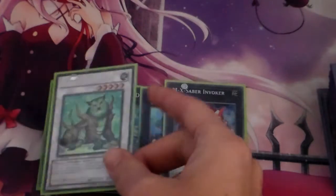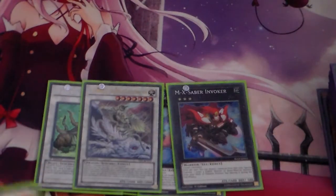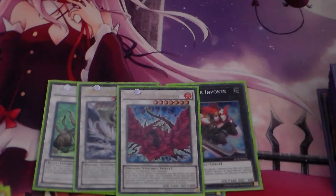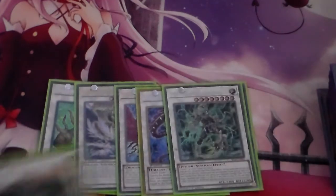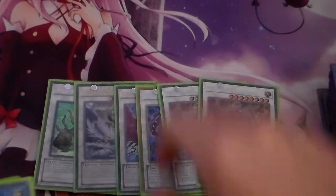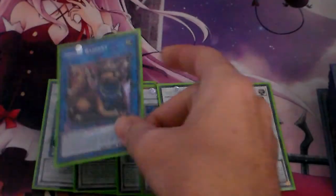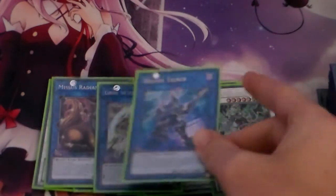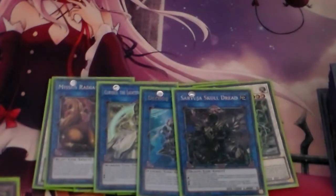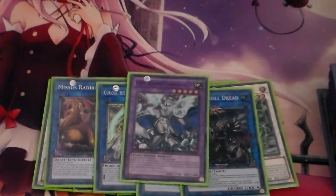For our Synchros, we are running 1 Naturia Beast, 1 Michael, and 1 Black Rose Dragon for level 7s; for level 8s, 1 Beelze, and the 2 Omegas. And then for our Link Monsters: 1 Missus Radiant, 1 Curious, 1 Decode Talker, 1 Skull Dread, and of course 1 Fusion Monster, 1 Seraphinite.